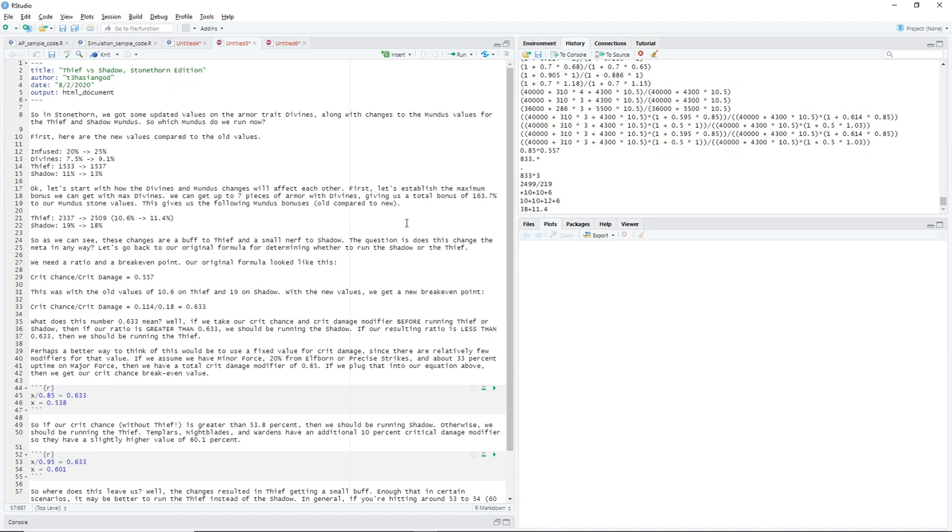Divines right now on the live server gives you an additional 7.5% to your Mundus Stone strength for each piece of Divines that you have. In Stone Thorn, that got bumped up to 9.1% per Divines Armor piece. Thief also got a very, very small bump in the overall crit chance that it provides, going from 1533 crit chance to 1537 crit chance, and the Shadow received a nerf.